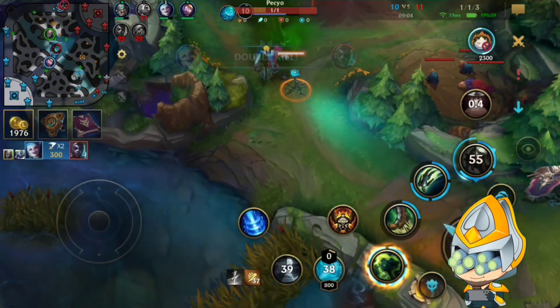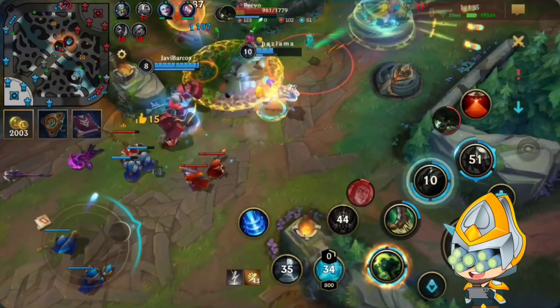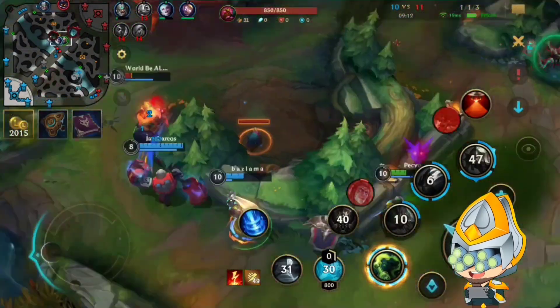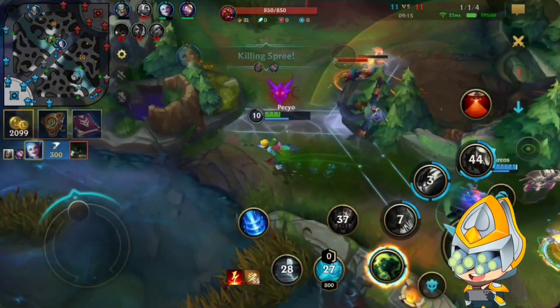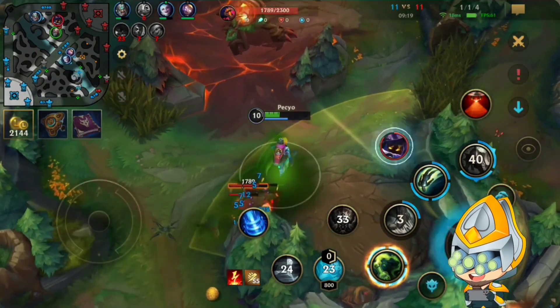The grounding ability is so strong against all these champions that are really reliant on their jump — also Azrael. Azix can't jump either. There are a lot of champions that don't like to be grounded.